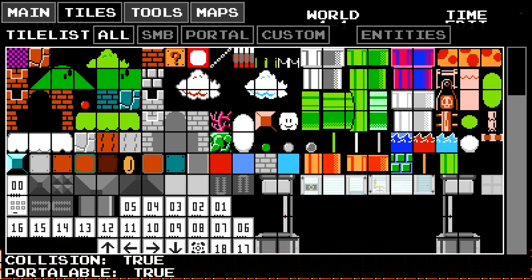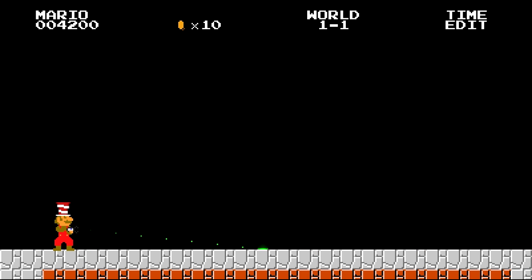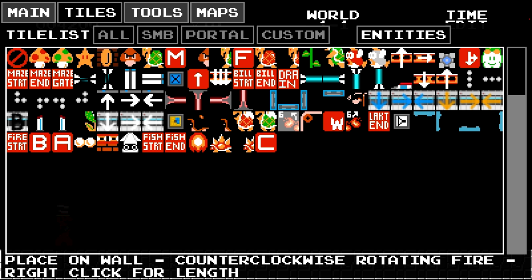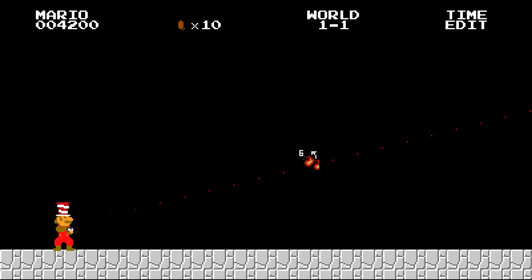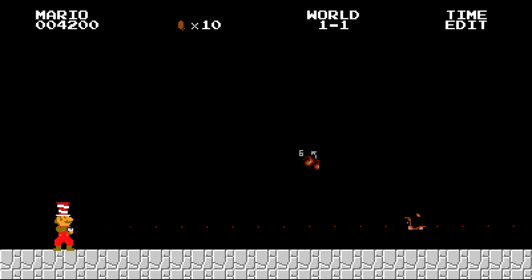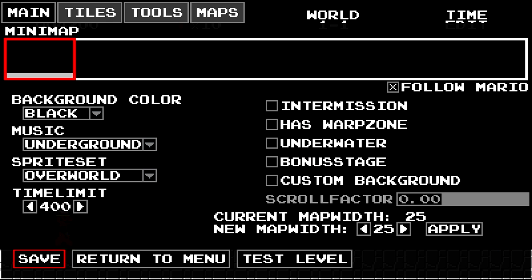Give everything that grey underground feel. Let's just grab this grey block and replace everything — that looks a lot more underground-y. Let's add a different entity — remember these flame things? 12 length. Let's add one of these bad boys. There we go. We're going to main menu, save.